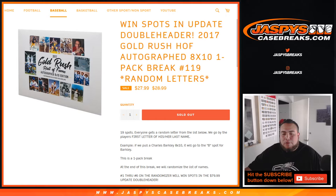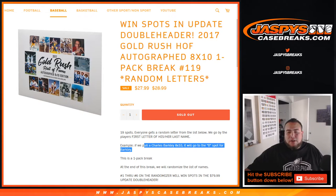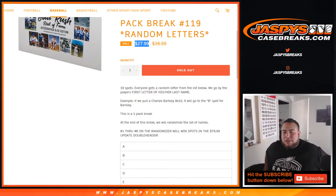First we'll do the random break. 19 total spots, everybody gets a random letter from the list below. We go by the first letter of the player's last name. So for example, we pull Charles Barkley, it'll go to the B spot for Barkley. Then at the end of the break, we'll randomize the customer names again, and numbers 1 through 6 out of 19 will win a spot in the update doubleheader, which was $80 a spot, so you get them for a very small fraction of the price.